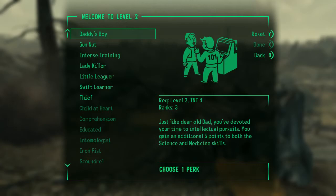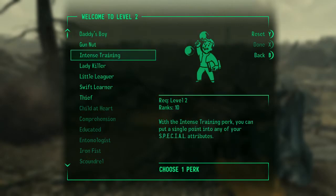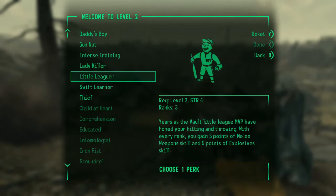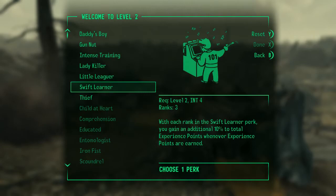It's Daddy's Boy or Swift Learner. You can read through them yourself. I think I usually go for Swift Learner - additional 15 points on both Science and Med, additional 5 points on small guns. That's quite a good one. There's a Black Widow one for females - if you picked a female you'd be a Black Widow. Swift Learner's the winner here. I like Intense Training but 10% of total experience points are earned. These are good early ones. Let's go for it.